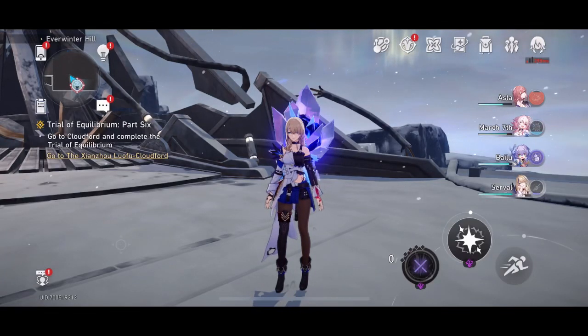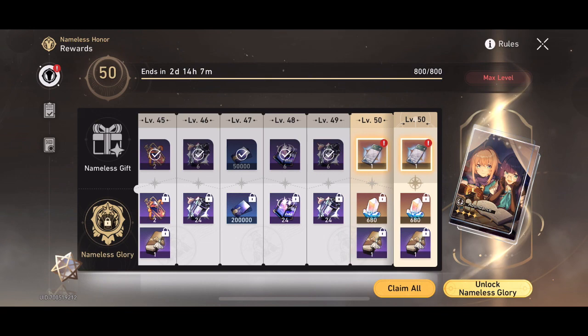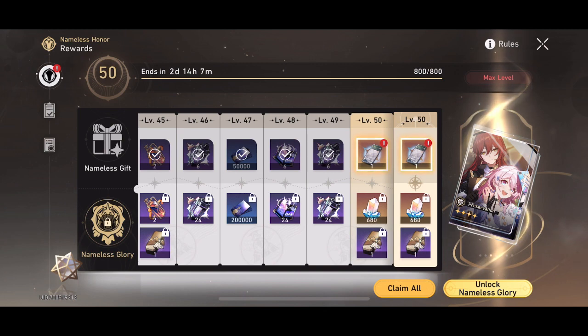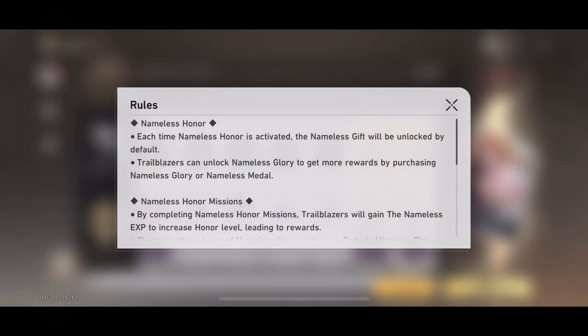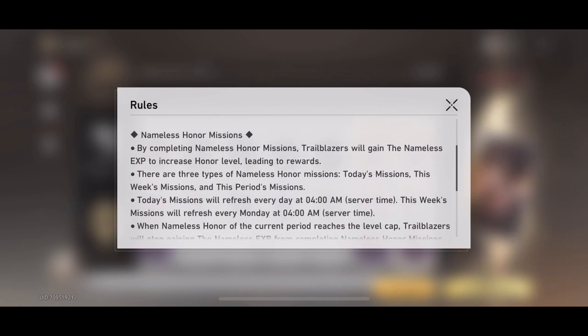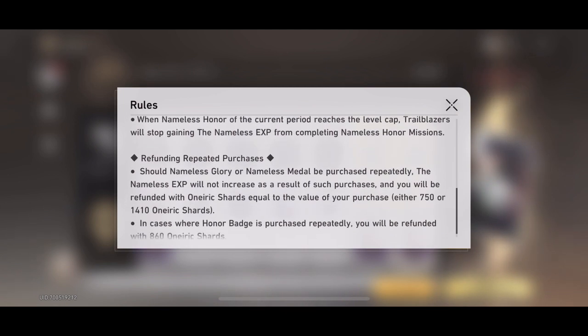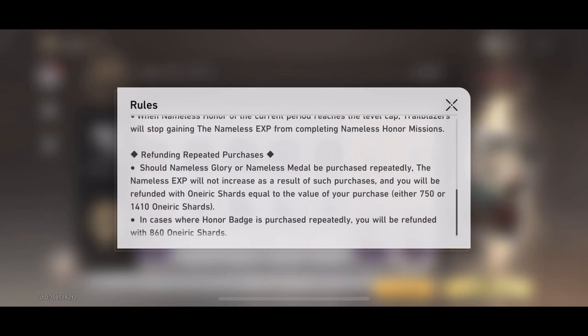Welcome back to another Honkai Star Rail video. In this video we're going to be taking a look at how the Nameless Honor and Nameless Glory systems work in Honkai Star Rail. It's essentially a battle pass. Battle passes reward players based on the amount of activity they have in-game. There are weekly, daily, and monthly missions that you complete which last the duration of the Nameless Honor.